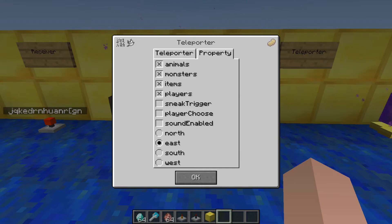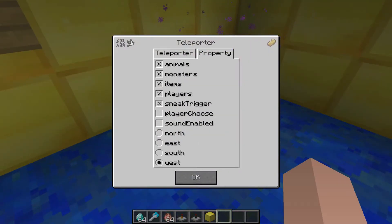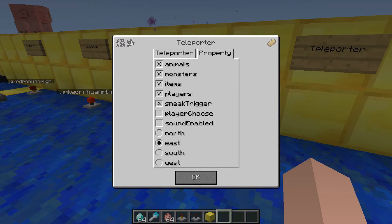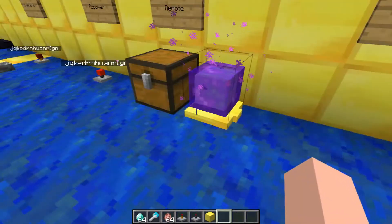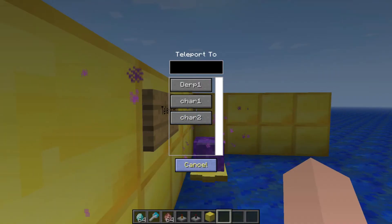In the properties you can choose whether animals, monsters, items, or players can go through. You can also enable a sneak trigger — for players only. When a player is crouching and walks into it, they'll be teleported, but walking in normally won't do anything until you sneak or crouch. You can also set player choose, which means when you walk through it'll ask you which teleporter you want to go to. You pick your destination and you can also cancel.